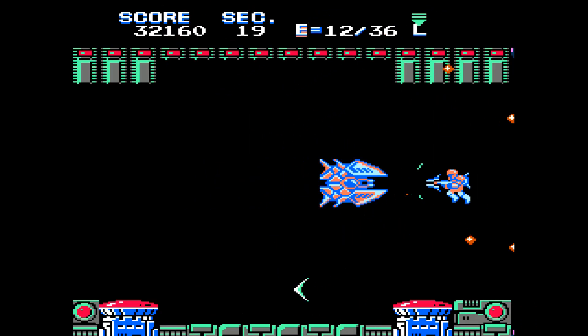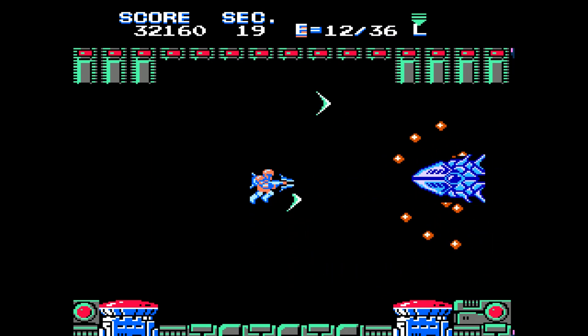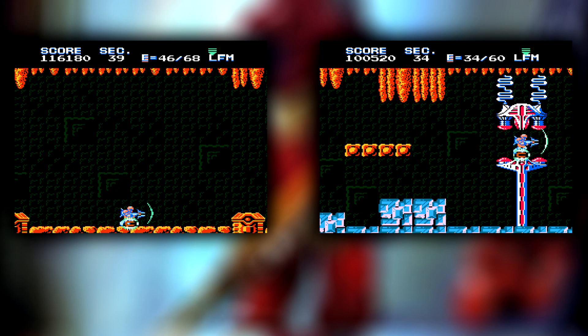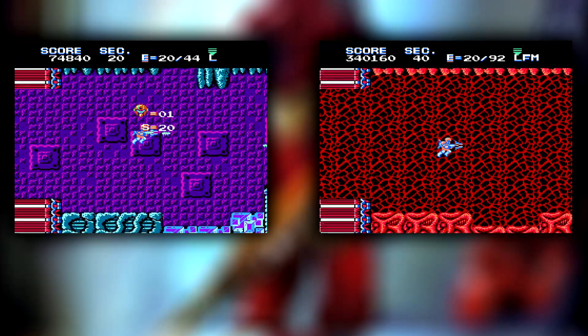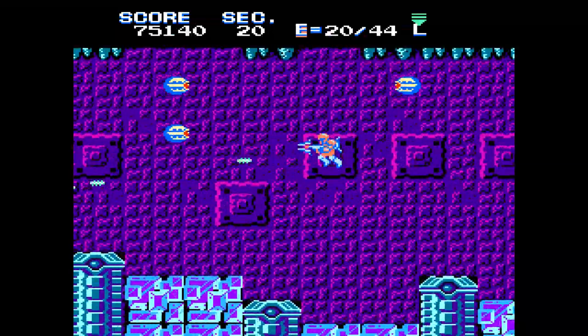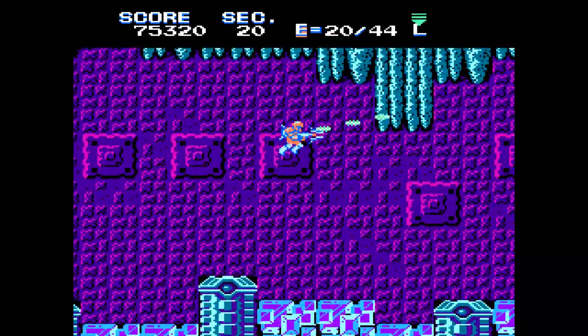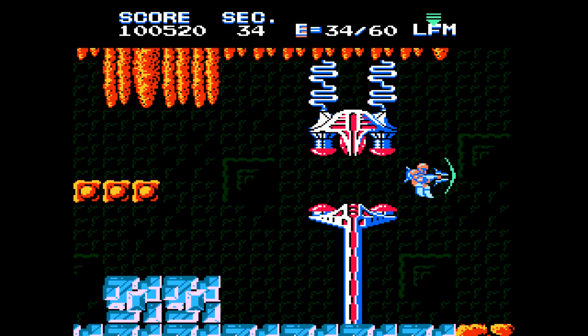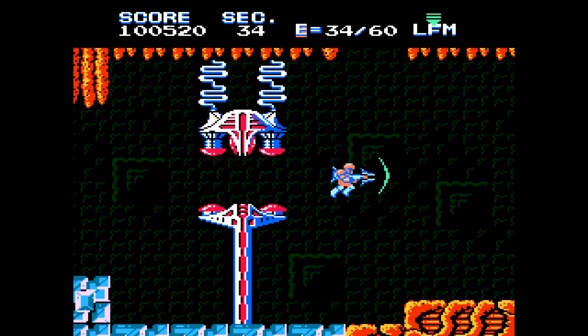Each area concludes with a boss fight before transporting you to the next one. This rewards you with an increase of max HP, as does the annihilation of a generator. The game graciously only sends you back to the beginning of each area when your hit points are depleted — Sections 20 and 40 respectively. Thank the gaming gods for small miracles, albeit with only 20 hit points replenished. At least you don't have to locate and destroy the generators again.